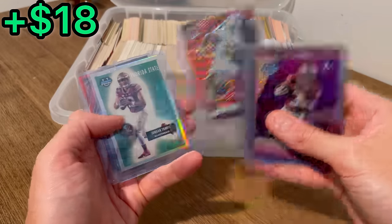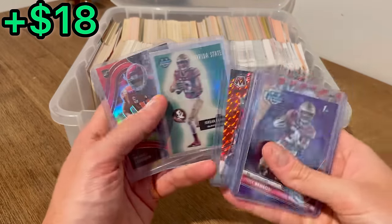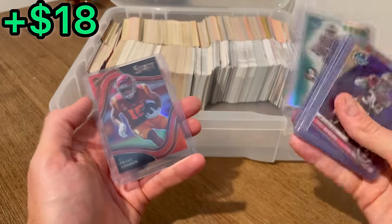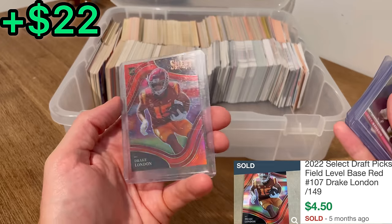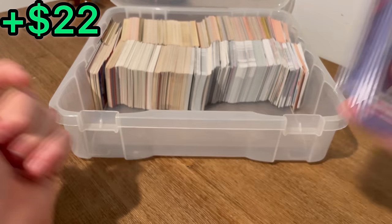Devontae Parker Mosaic Red rookie card numbered out of 99. Another Jordan Travis. And then a Drake London red rookie card numbered out of 149. A lot of nice hits right there.